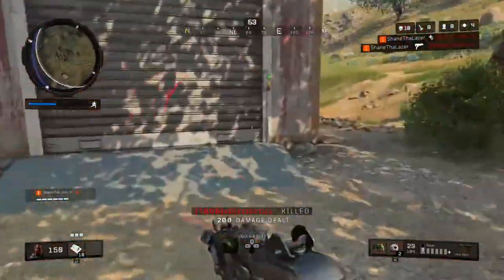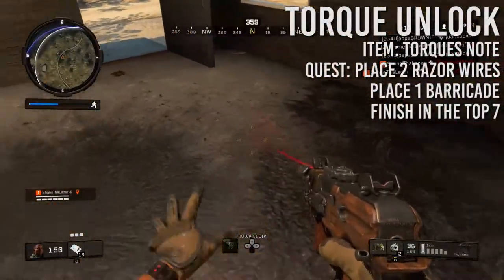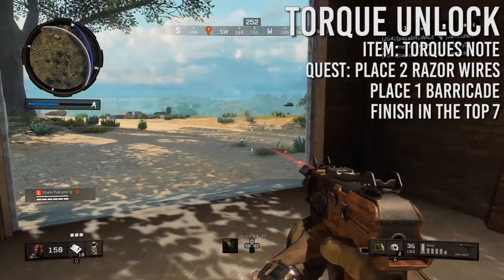Once you get Torque's Note, the quest will appear in your inventory, and all it is is place two Razor Wires, place one Barricade, and finish in the top seven.